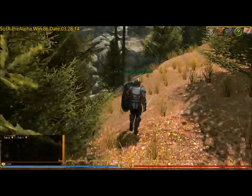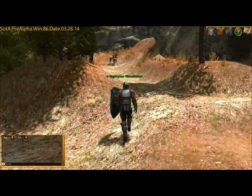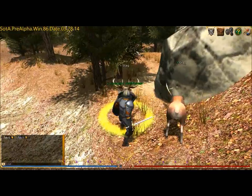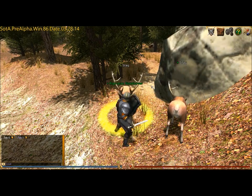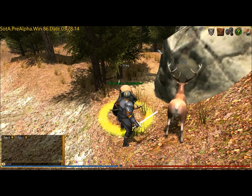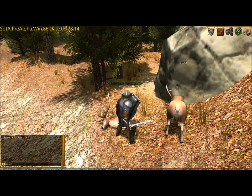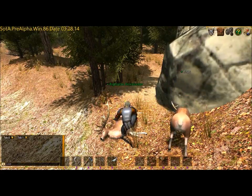That is how you get wood and how you get ore. Now I'll kill a deer here and show you skinning real quick. You can't really loot the deer, but you can go up and click five on it — I have it set to five — and you'll start skinning it.